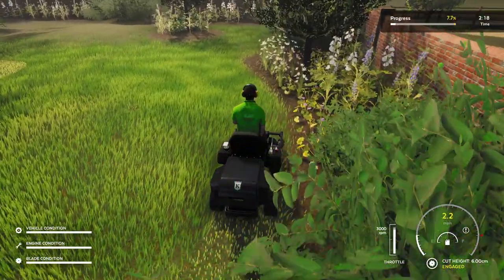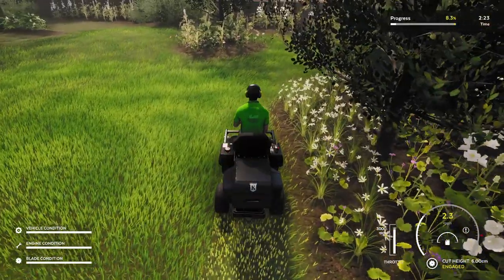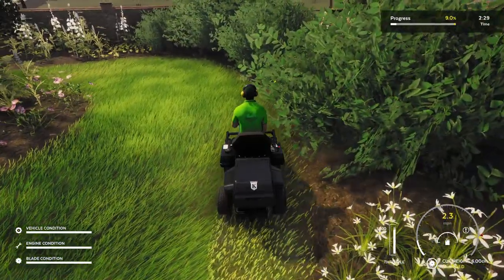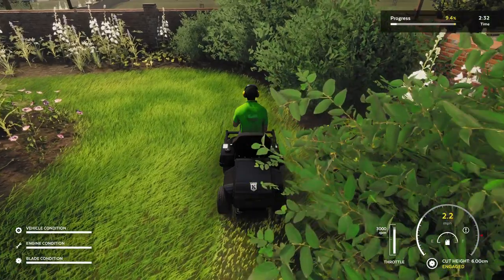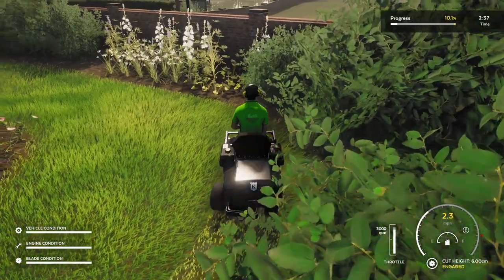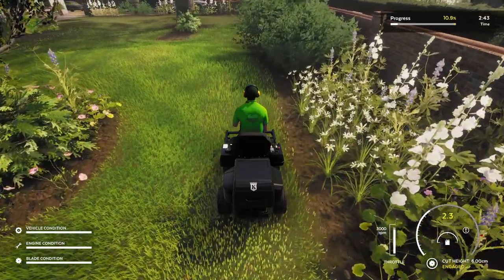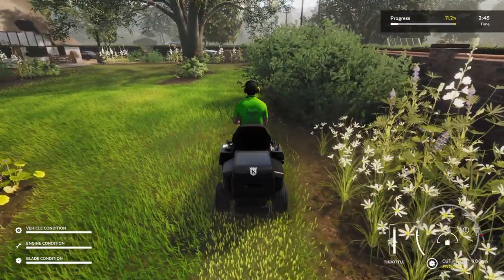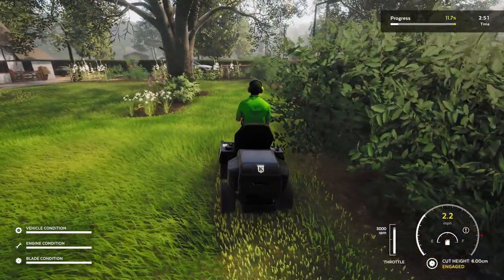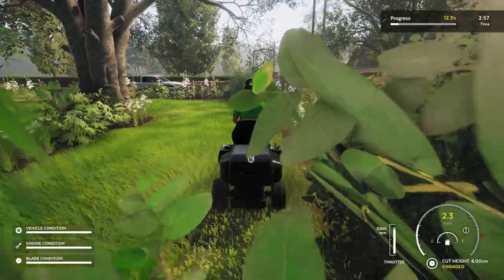When you start, you've got a choice of three mowers. One has a hopper to collect the grass clippings, and one just chucks it out the side — which means you have to be careful where you're cutting and where it's throwing it. I picked this one partly because I liked the look of it. So this is what we've got — Lawn Mowing Simulator on the PS5.